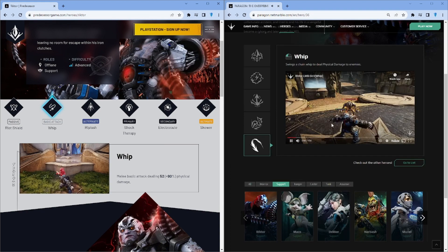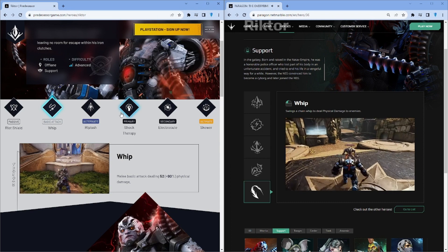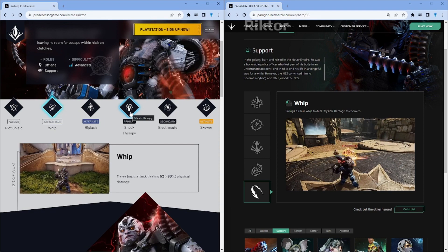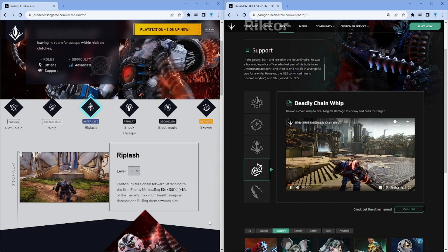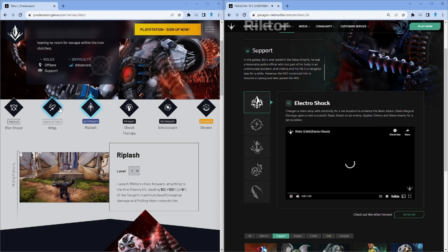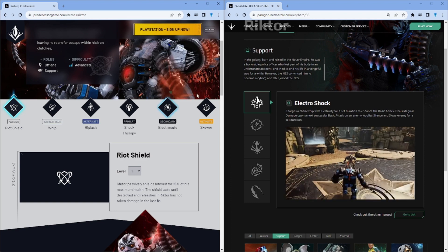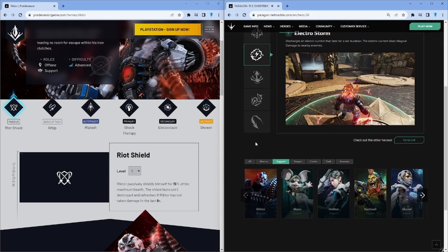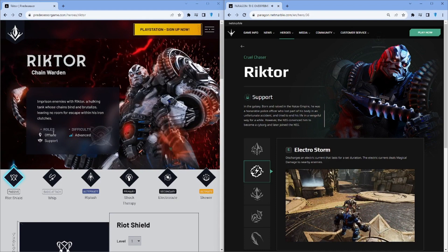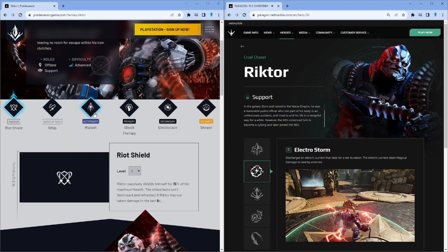I don't like how they don't put the stats in here so I can't see the stats, but there are stats here — that's one thing Predecessor seems to have on the up and up. There's an alternate Rip Lash which is a chain whip, and this looks much further. He has this passive which gives him a shield — Victor shields himself at 50% of his maximum health, and the shield lasts until destroyed, refreshing on each stack of damage. There's no shield on this one. Offlane support only — you can't play him in offlane, you might be able to get him in jungle given his damage stats.